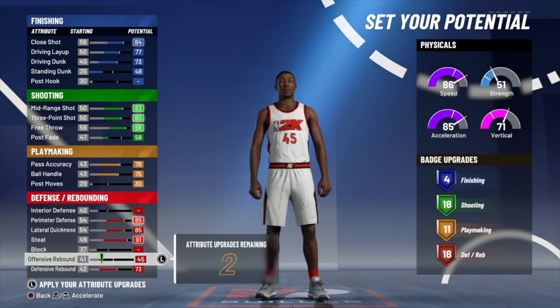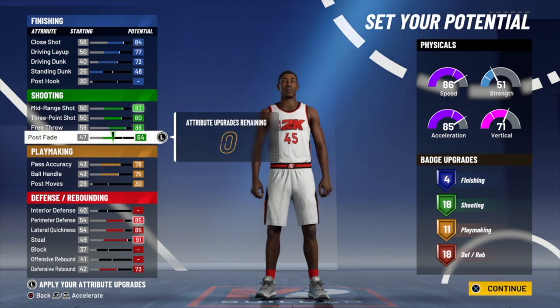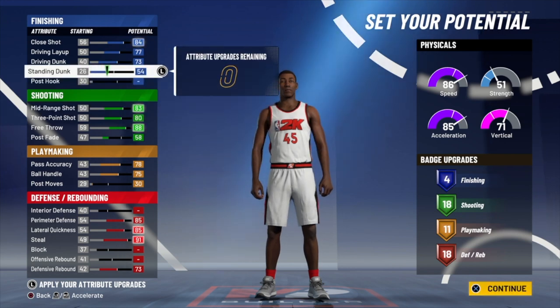Just to show proof: I put six on defending and playmaking — nothing happened. Put six on shooting — nothing happened. Put six on finishing — nothing happened. So for this remaining six, you can put it anywhere you want. I'm going to go ahead and put it on standing dunk.